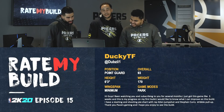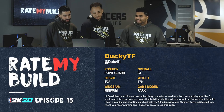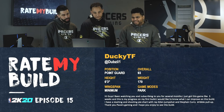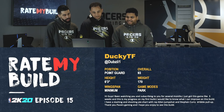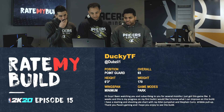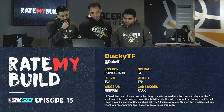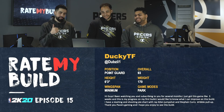The first build we got is a PG from Ducky TF. Bo Hio, you want to go ahead and read this? So you're a point guard, sits three, minimum arms, park, 93 overall, 170 pounds right now. This is from Dubzy: 'Hi guys, I've been watching and subscribing for several months. I just got this game like three weeks ago and this is my progress on my first build. I would like to know what I can improve on. I have a slashing and shooting pie chart with Ray Allen jump shot and Steph Curry dribble pull-up. Thank you Pacers Gaming.'